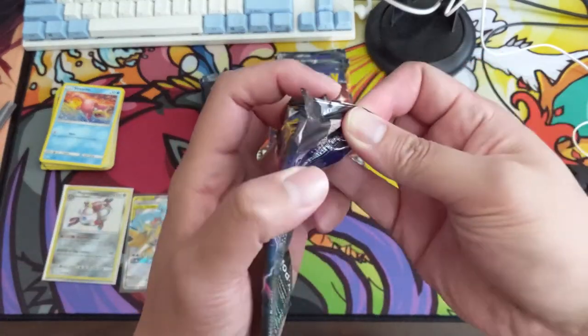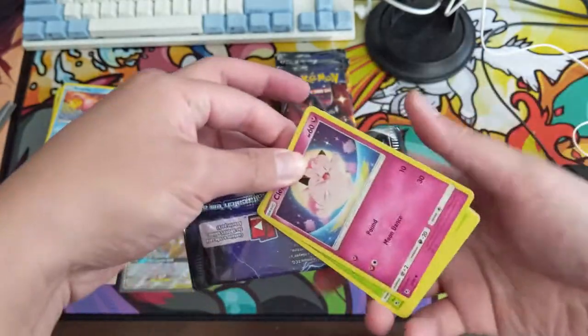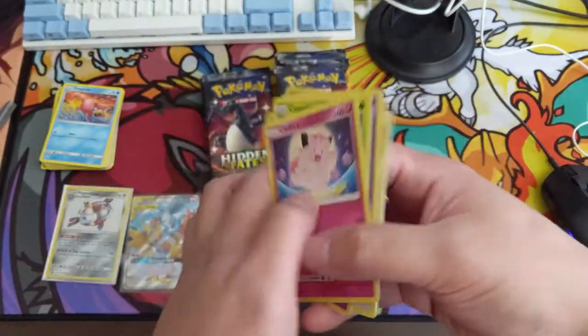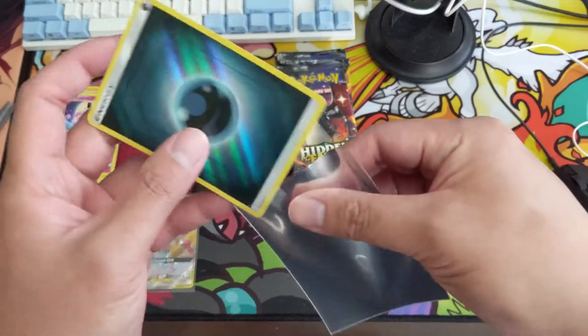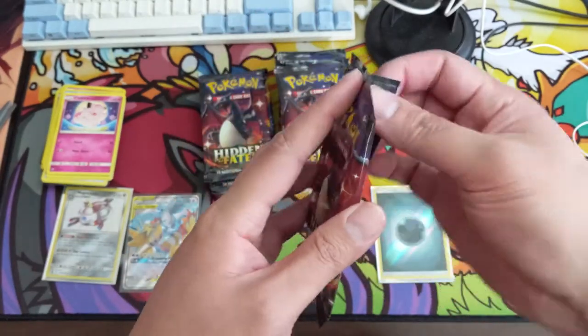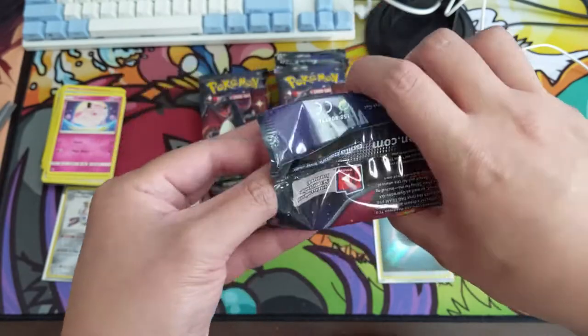That's exactly why Hidden Fates will always be significantly better compared to Champion's Path — just these hit ratios make it so much fun to open. Reverse energy here; not gonna count reverse energies as a hit, but we'll take them. That's where Champion's Path definitely shines — the reverse energies are much better compared to Hidden Fates.